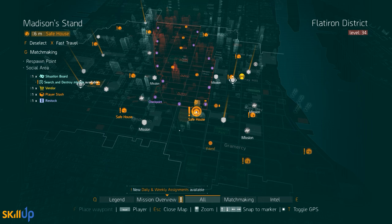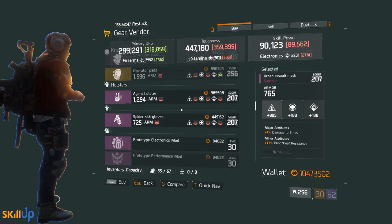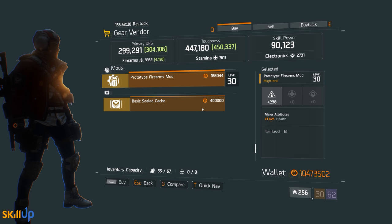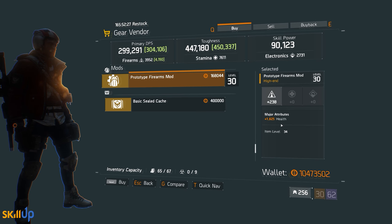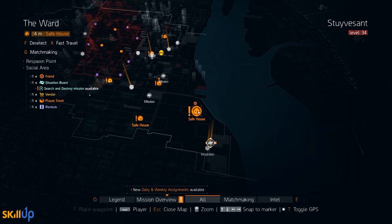At the Madison's Stand safe house there's a Firearms mod rolled at 238 Firearms out of a maximum of 267 — that's more on the lower end. It's also rolled 1625 health out of a max of 1869, again on the lower end. If you desperately need a mod like this for patch 1.6 it'll do, but I'd recommend holding off as you'll be able to do better.